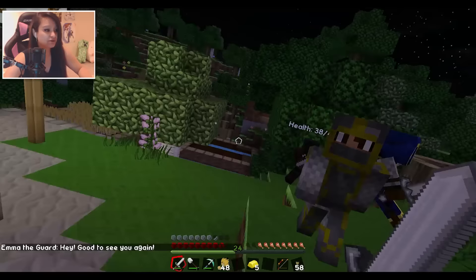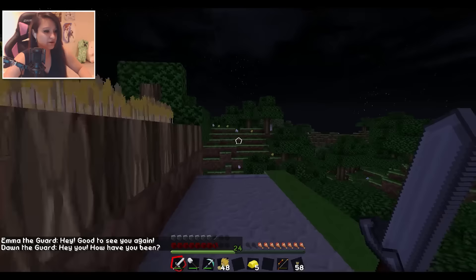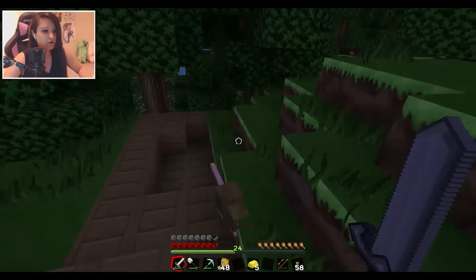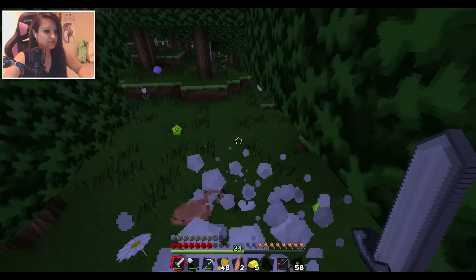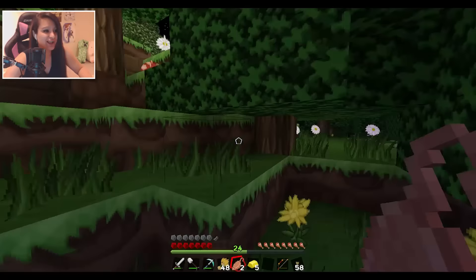Oh god, the zombies are attacking the guards! Wait — I accidentally hit the guard! I'm sorry, I'm running away! The guard is following me! I didn't mean it, Zenix, I'm so sorry! There's a rat — get him, rat! Oh, the rat's attacking me! How is the rat attacking me? Why would you do that, rats? I have a raw rat now.